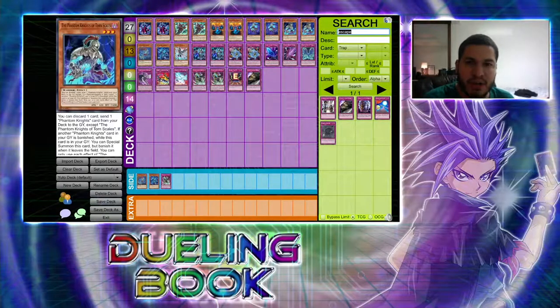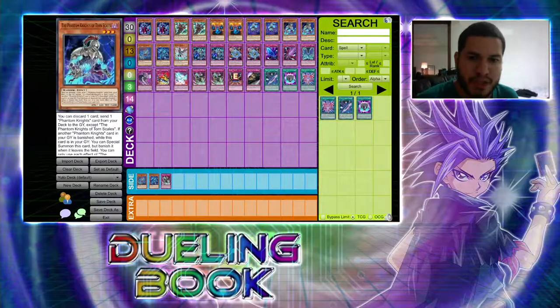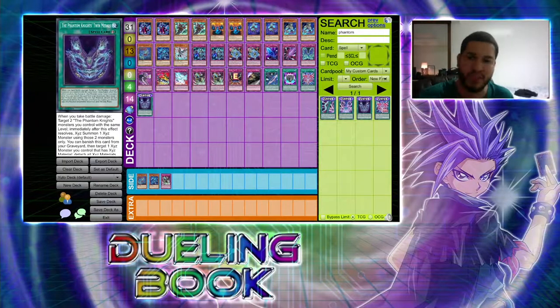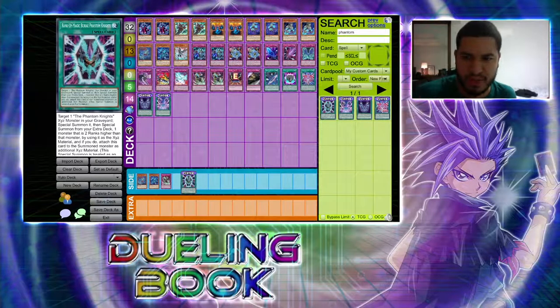Now for spell cards: one copy of Phantom Knights' Spear, one Phantom Knights' Rank-Up-Magic Launch, and Phantom Knights' Rank-Up-Magic Force — that's the new support card, very good card. Then two anime cards: the Phantom Knights' Twin Medals, which is available on Dueling Book, and one copy of the Phantom Knights' Round Blaze. This entire deck will be in the link in the description for you guys to download into Dueling Book and try out.